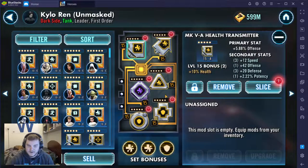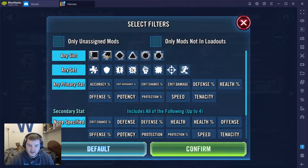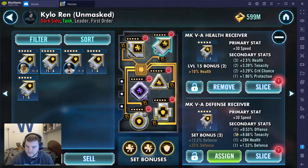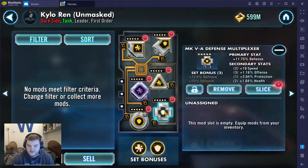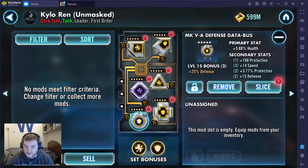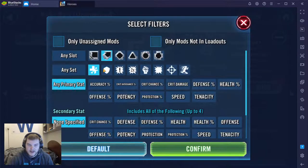So I already have the health and defense set on Kylo Ren. He's got the speed — I know this is health — but I'm going to throw this mod that I just stole from R2 onto here. Oh, that's a much better mod for him to have. And then we're going to have to fix one of these two with health again. This defense 10 — that's probably the best I'm going to get honestly with the defense set defense primary, 10 speed. I'm going to look to replace his circle with a health mod.